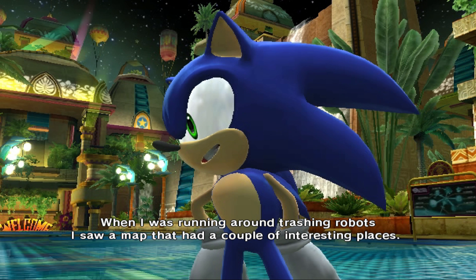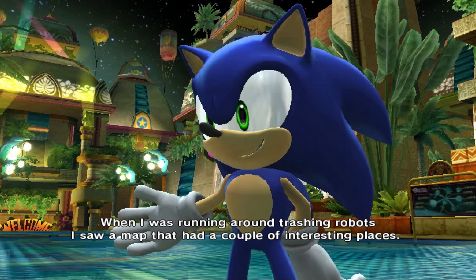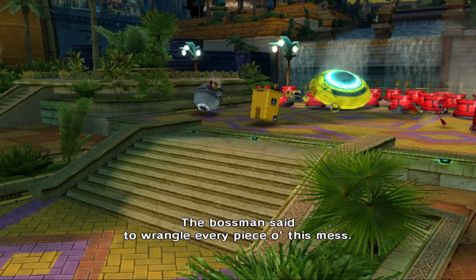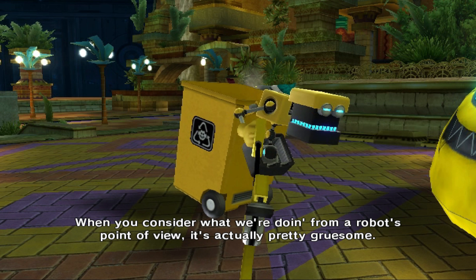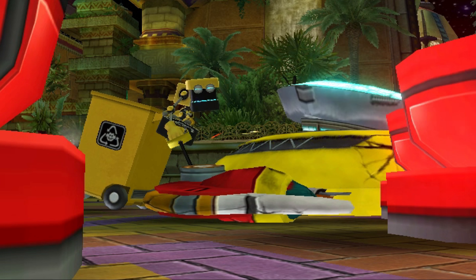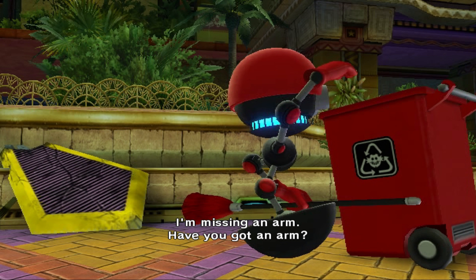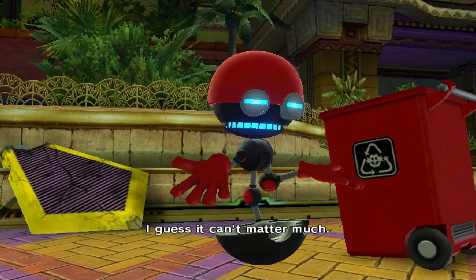Sonic saw a map while trashing robots that had some interesting places - he's going to check them out and maybe save some aliens. A robot comments on the situation from its point of view. Meanwhile another robot is missing an arm: 'Have you got an arm?' 'No, but really how much can it matter?' 'I guess it can't matter much.'